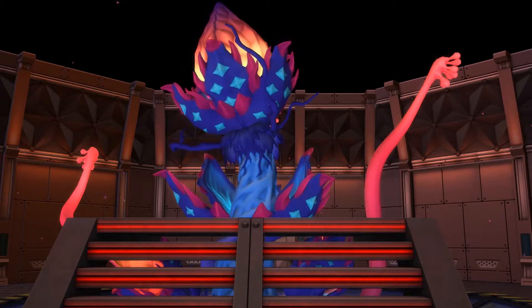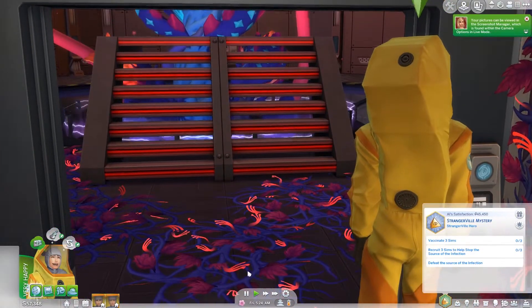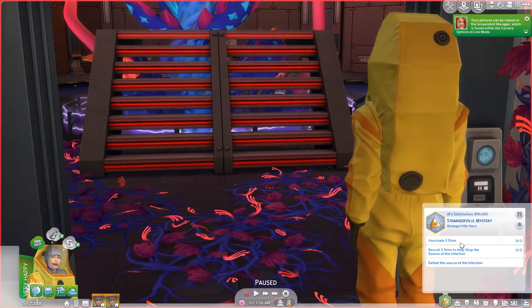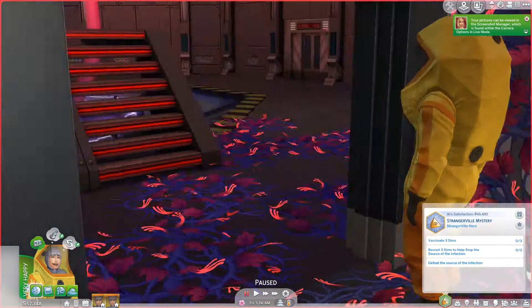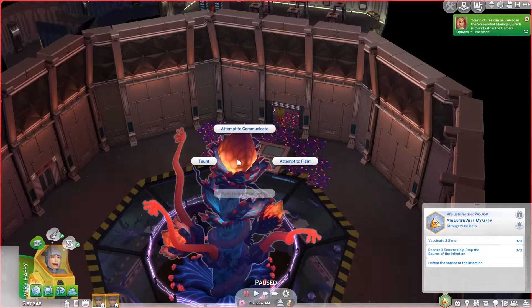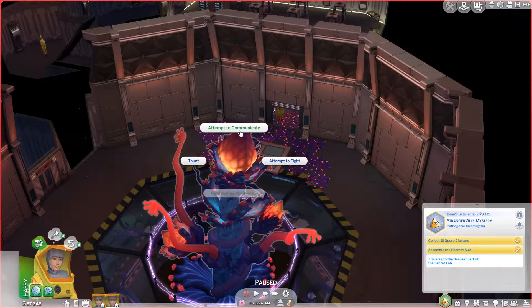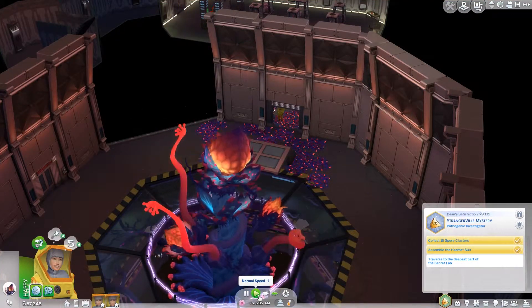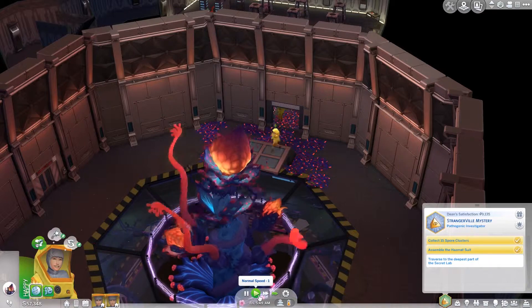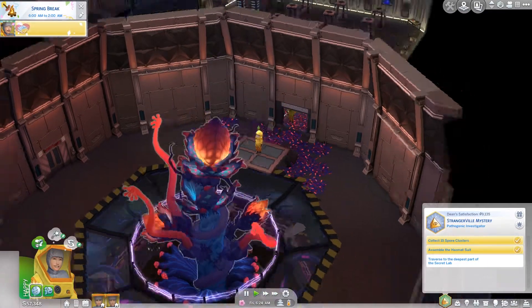There's the music. Let's go in - and there's the mother. I got to get a couple of pictures. So now we need to vaccinate three sims, recruit three sims to help stop the source of the infection which is the mother plant, and defeat the source of the infection. We can attempt to communicate, attempt to fight, or taunt. Let's attempt to communicate. It doesn't seem to be counting for Dean, so we have to leave and come back for it to count for him to traverse.